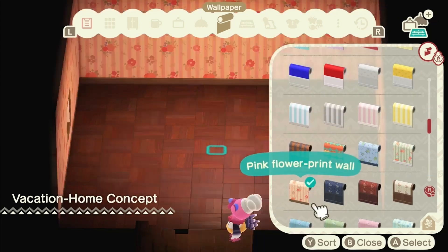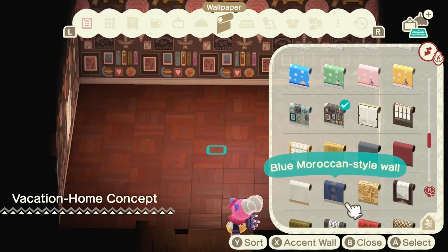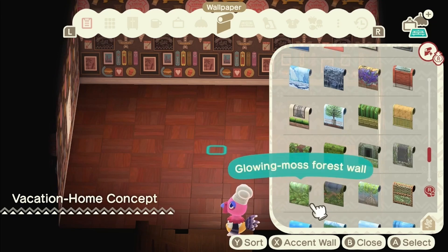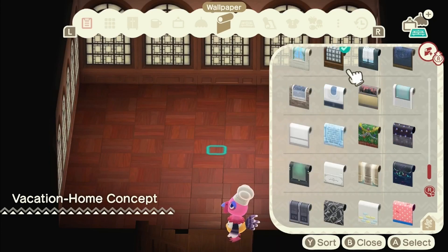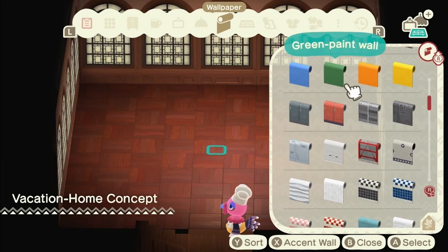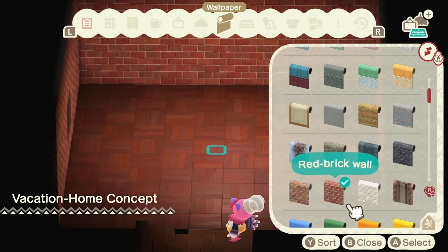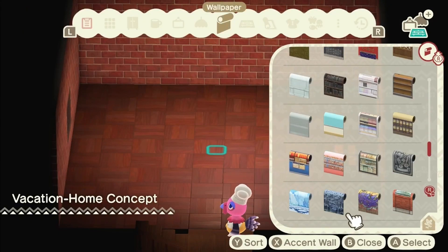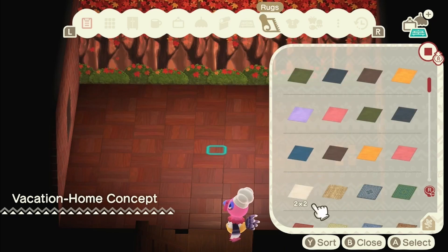I'm almost at the point of thinking I should pick the wallpaper and flooring at the end, once everything is down, so you can see how it all looks together. There's such a variety of wallpapers — I spent ages looking through trying to pick one that suits. I do really love this red brick wall, and I'm going to put an accent wall in — yes, the autumn wall. I'm obsessed with accent walls.